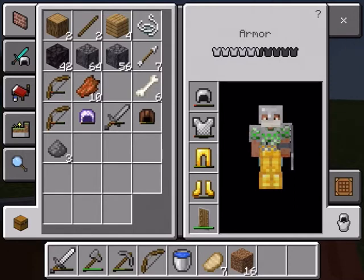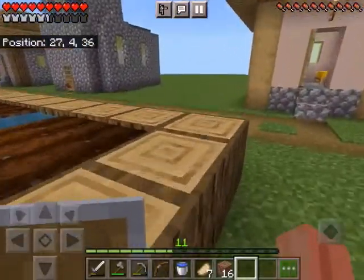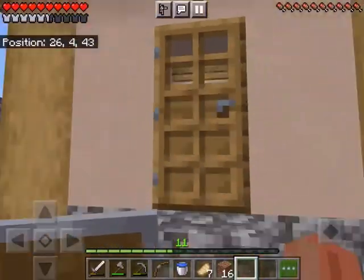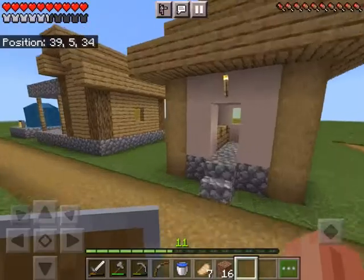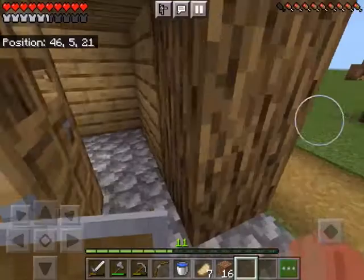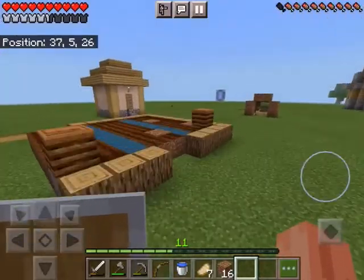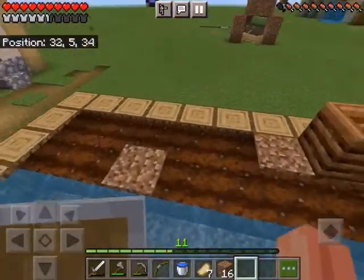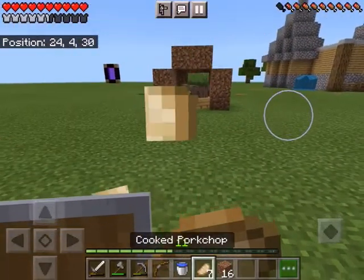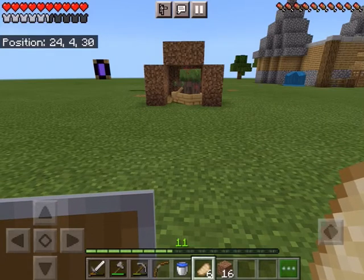I figured out how to make an iron farm in a flat world, so it's kind of confusing — kind of old-fashioned, if you will. You have to place 21 doors. I couldn't remember what they were called for some reason, but you have to place 21 doors and meet all the requirements.